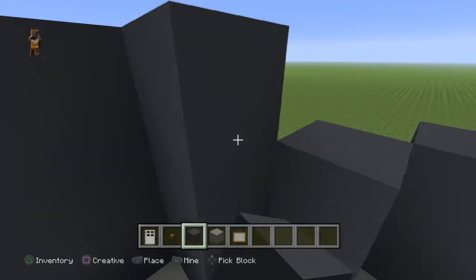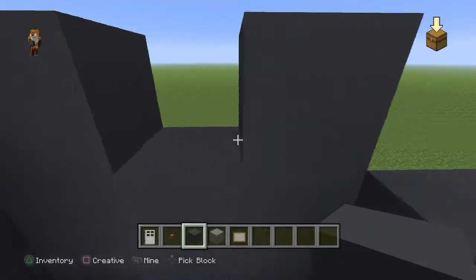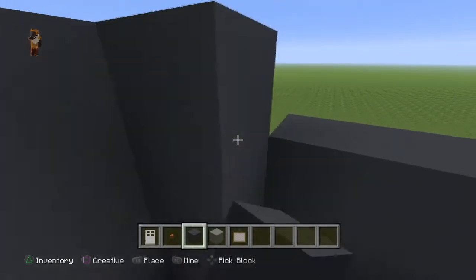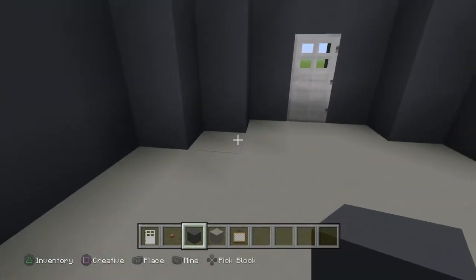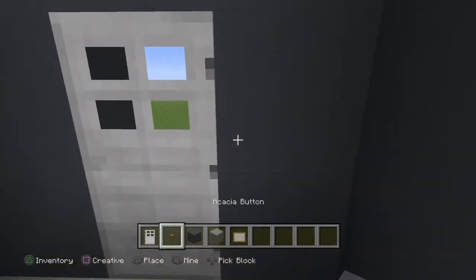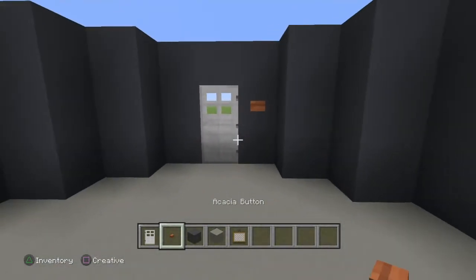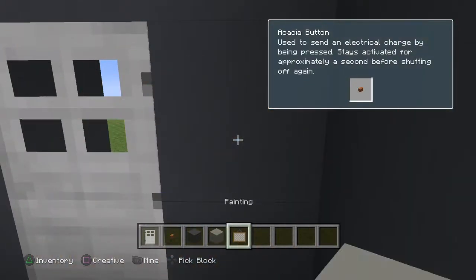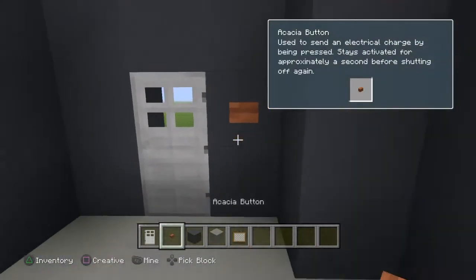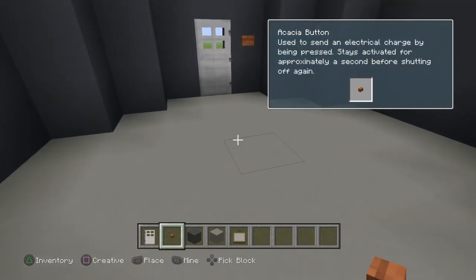And just surround the gray concrete all around the iron door. I know there are two iron doors in the middle, but I thought it would be a bit too big if I did that. Now that you've done that, you need to lay your acacia button right there, and in the iron frame. Lay an acacia button right there.